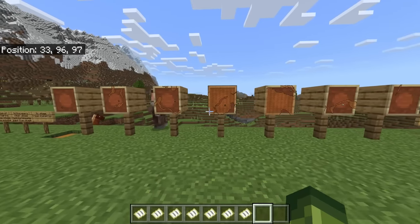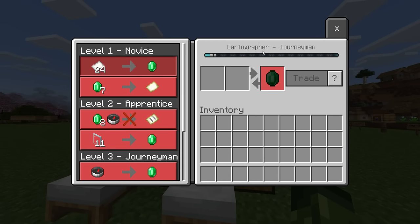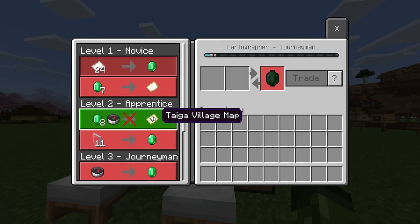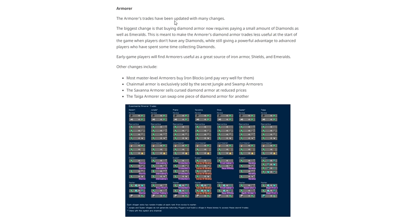Basically, Minecraft is becoming less RNG and more predictable. Every time you come to a plains and trade with a cartographer, you will always find a taiga or a savannah map 100% of the time. We also have changes to the armorer. The biggest change is that buying diamond armor now requires paying a small amount of diamonds as well as emeralds. Most master level armorers buy iron blocks and pay very well for them.